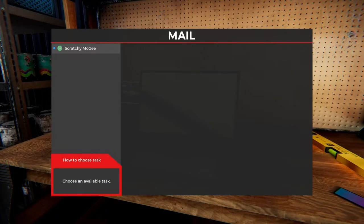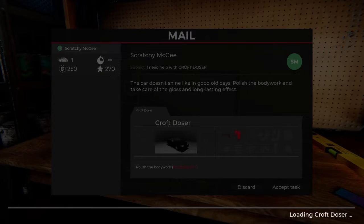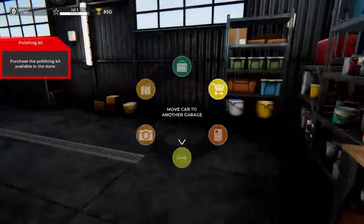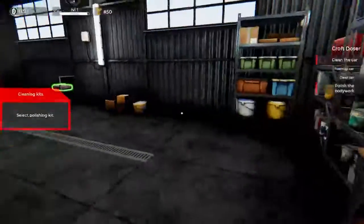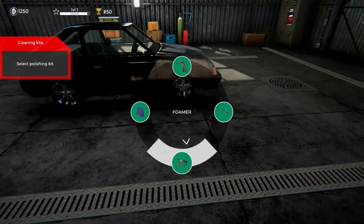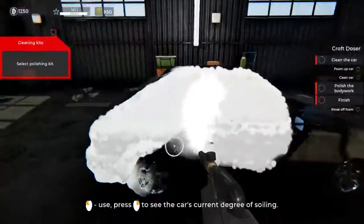We'll do one more job and then we'll call it quits. Scratchy McGee: 'I need help with a Craft Doser - the car doesn't shine like in the good old days. Polish the bodywork and take care of the gloss and long-lasting effects.' So we need a polishing kit. With the money we just earned we can probably buy what we need. We place the car - first is a polishing kit. We still have the body wash kit in our hands - we never stop the grind. Let's push it up there.